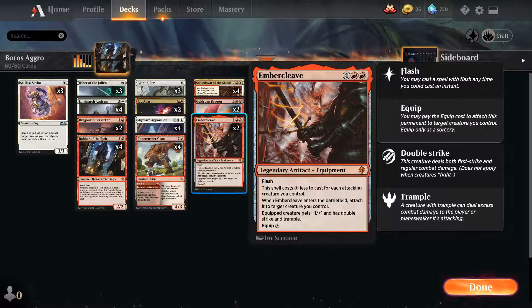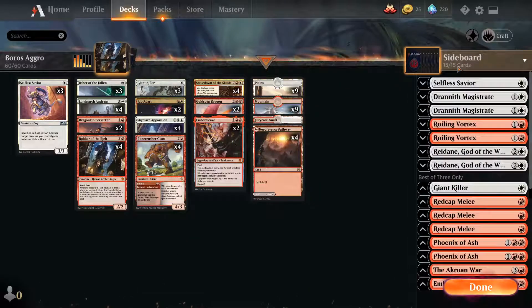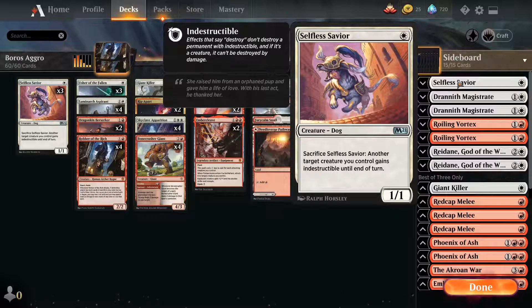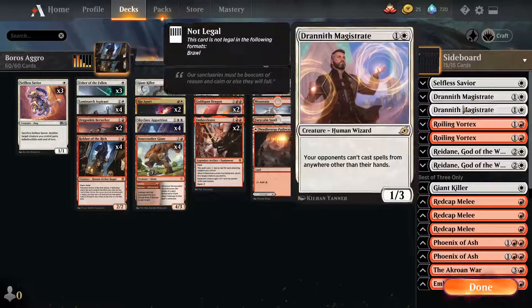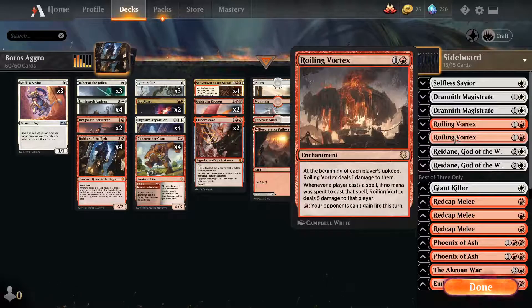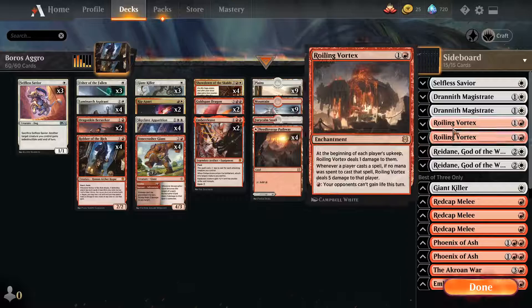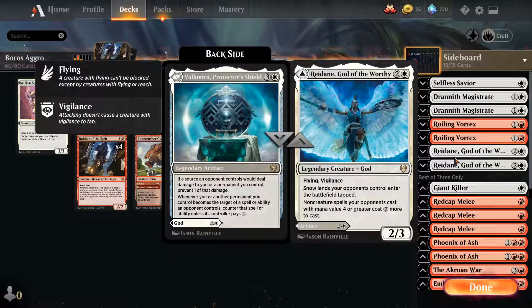On to the sideboard: we have board wipe hate, adventure hate, and exile hate because there's Sultai Ultimatum and adventure creatures get wrecked. We also have graveyard hate. We have Soul-Guide Lantern, which is a good finisher versus graveyard decks. We have Reidane, which deals with big non-creature spells — so good versus control — and you can put one in versus snow decks.